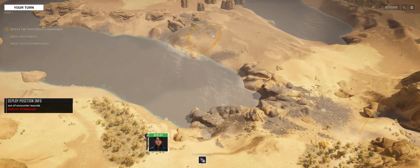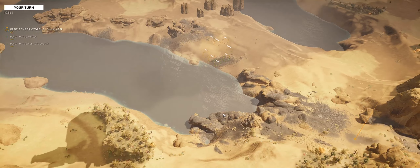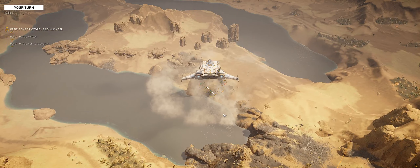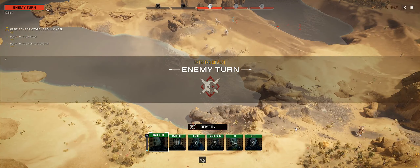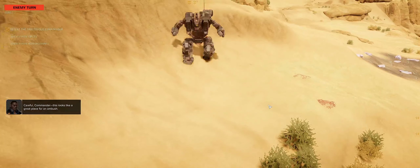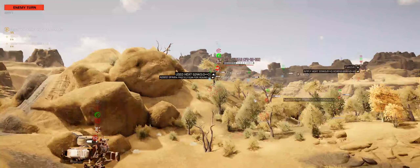We're going to land right here. That's a Mackie. If I were planning an ambush, this is where I'd put it. We've got a Mackie on the board.